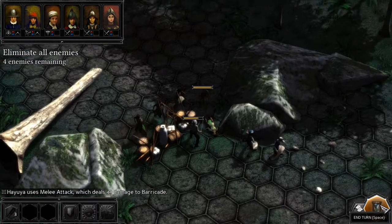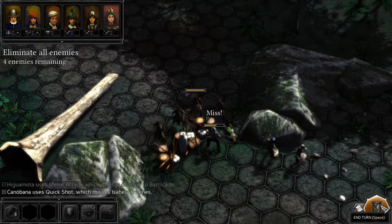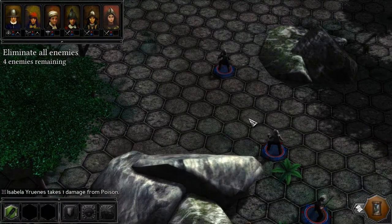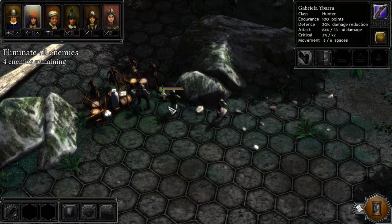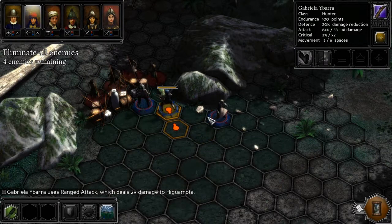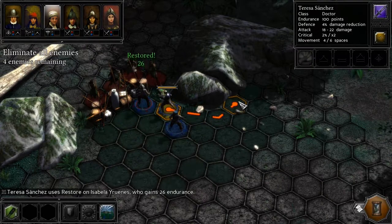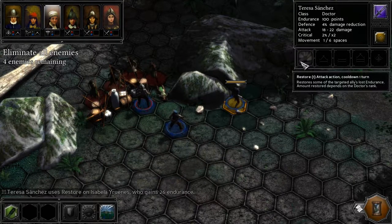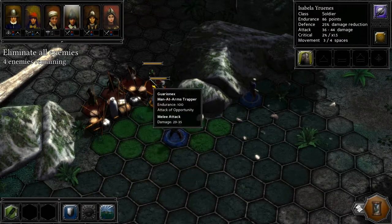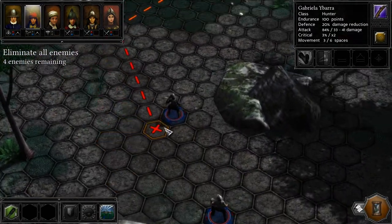He shoots my barricade again. He hits my soldier, so that's going to hurt a lot. He hits the barricade. There's his quick shot going on me twice. I want to get her healed up — first things first, let's take a shot at the warrior. Trying to heal up a little bit. Note that doesn't cure the poison with the basic restore. There is an ability to cure poison, but the doctors don't get that until they get higher ranked.